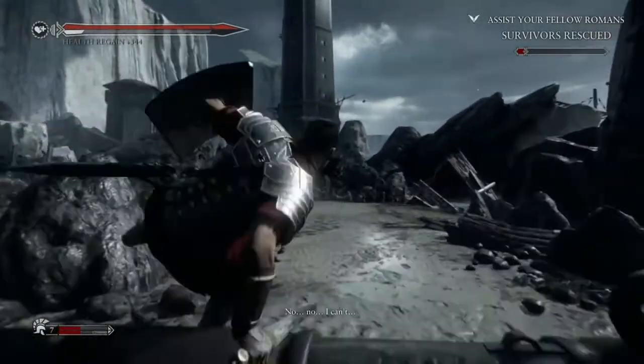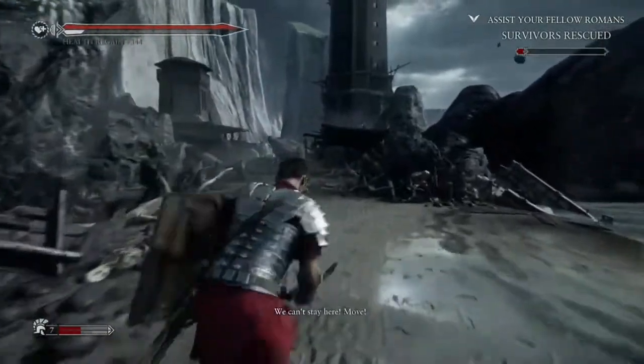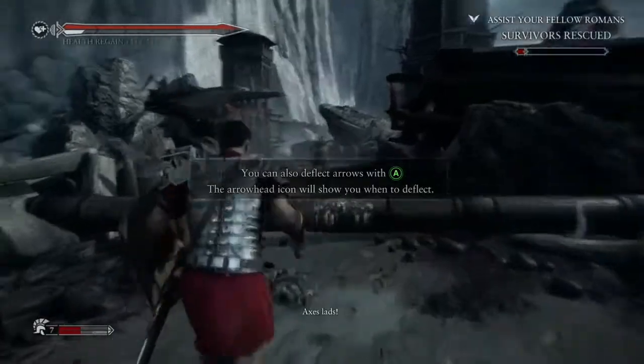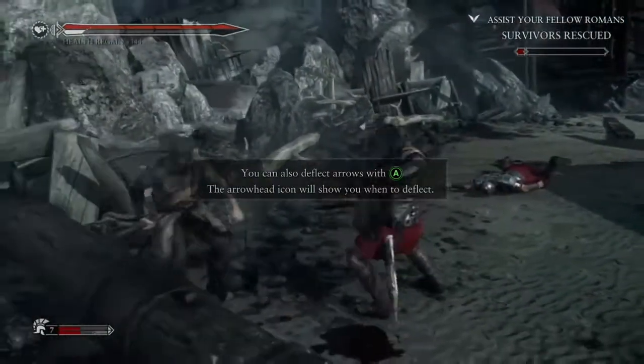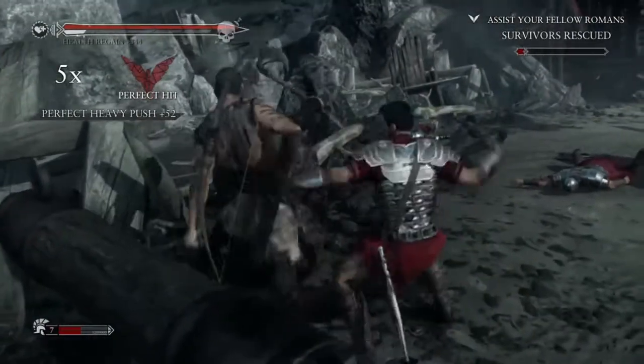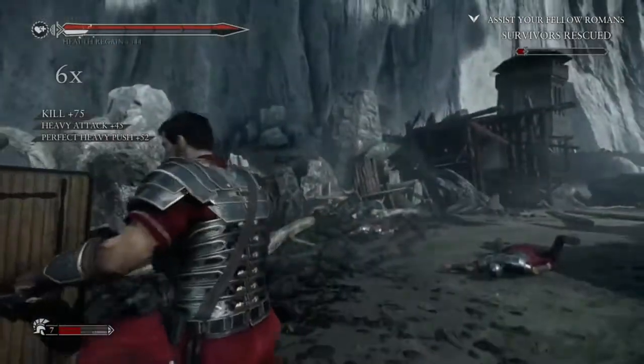As you can see, you can shield bash the arrows or evade them. If you want to run and dash in, you should use A to deflect them because that's going to be the faster approach. But if you want to play it safe, you should evade to cover or just evade the arrows in general.